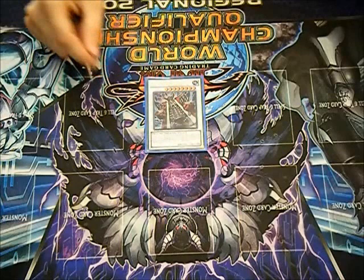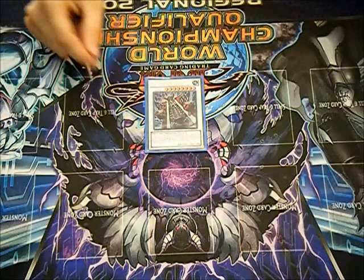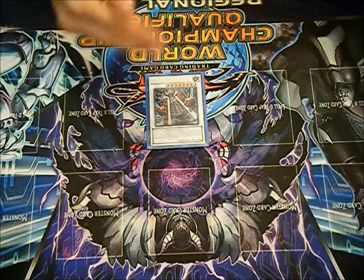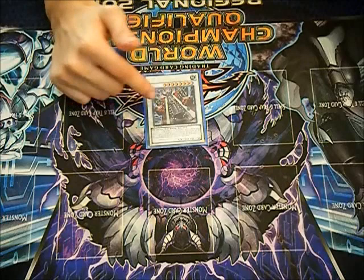Karakuri Machina. Bureido is usually the first thing they go into in order to get their pluses off. If you stop the first one, they usually run out of momentum, because they minus to bring out the other two and then the Shogun. They use their pluses from the Karakuri Machina to gain off of the first one to go off, so stop the first one.